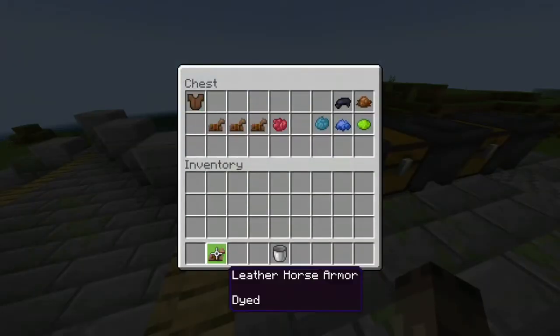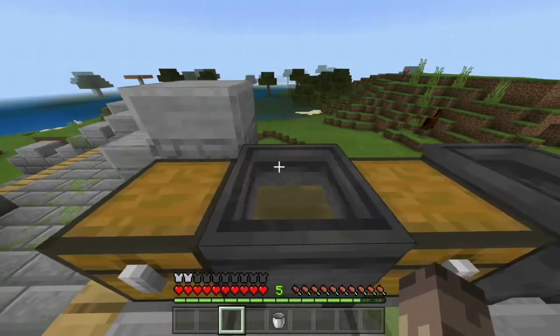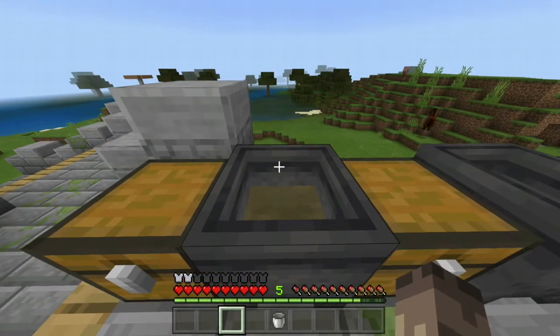So that's the first really cool perk about cauldrons and dyeing in Bedrock Edition. There are more combinations of colors, or it's done in a more interesting way, I would say.